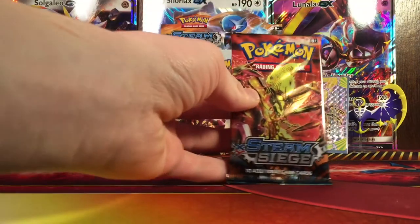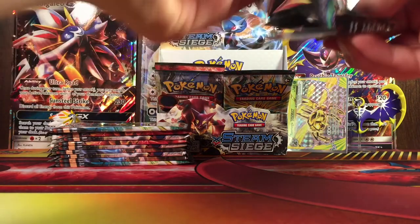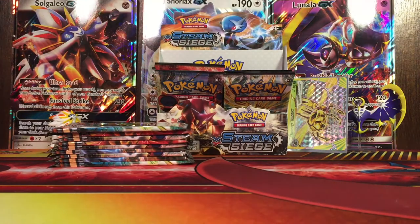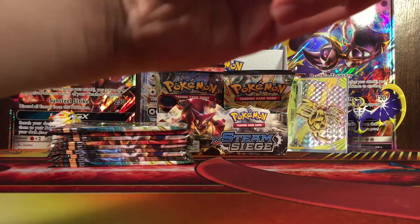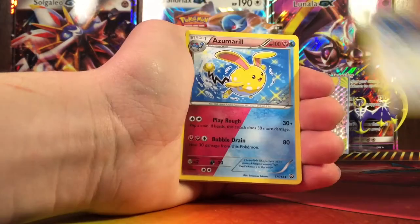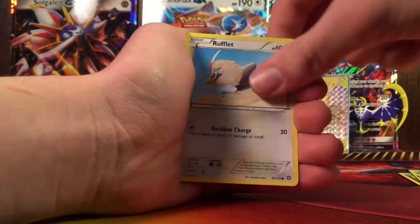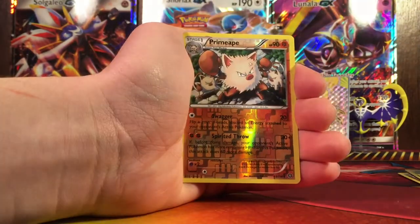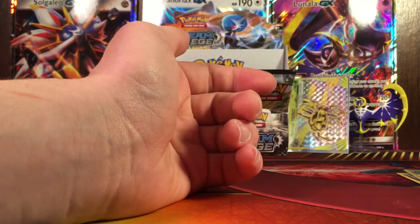Next pack. We got Skiploom, Fletchinger, Azumarill, Tangela, Dino, Chimchar, Rufflet, Shellos, Reverse Primape, and the rare is a Moongous regular rare.